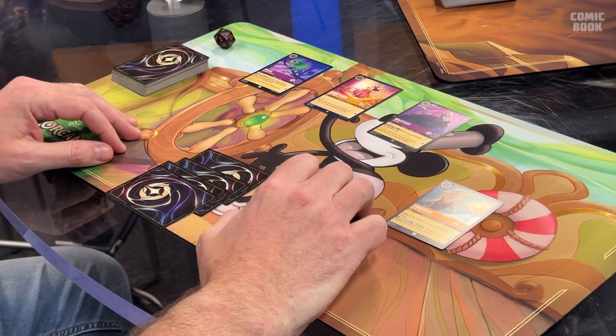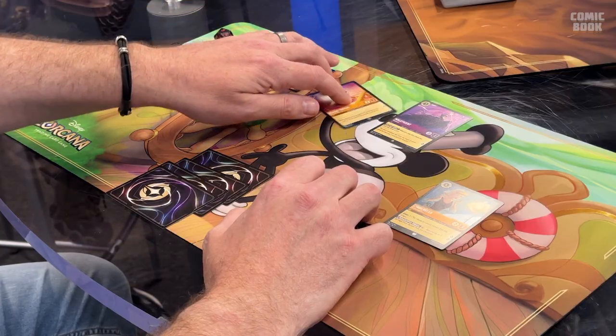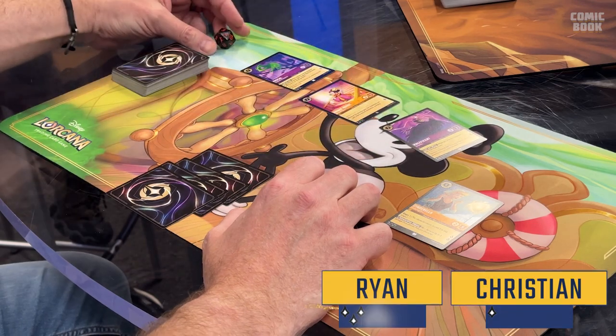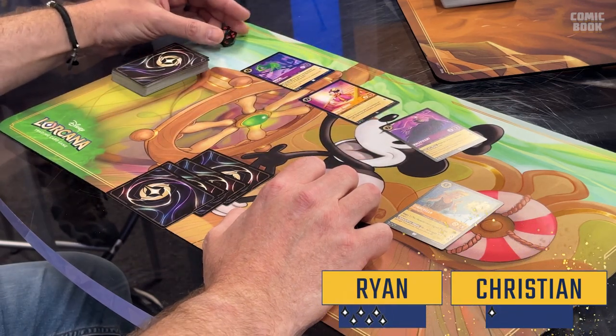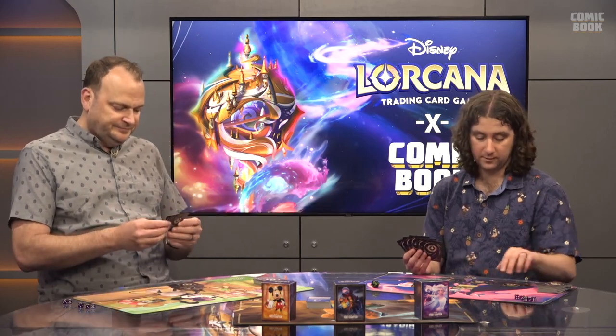Ryan has three characters whose ink has dried and decides to put pressure on Christian. He quests with Pascal for one, Cinderella for two, and a third character for three total lore, bringing his total to six.